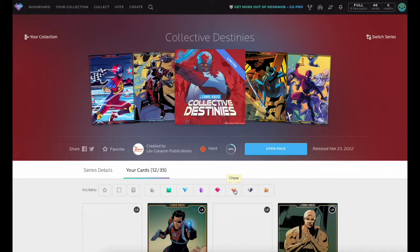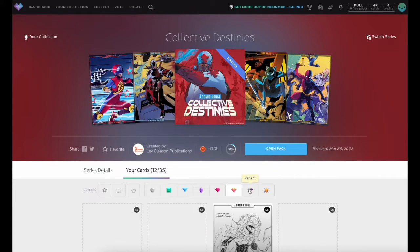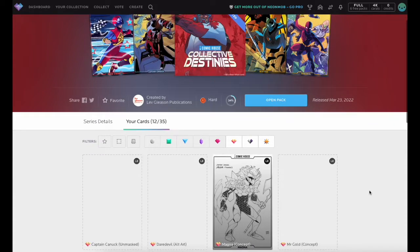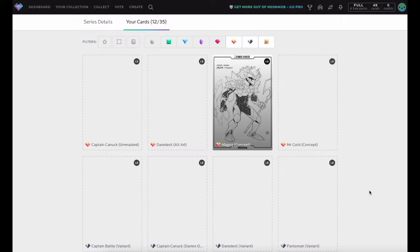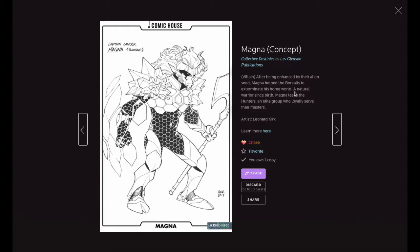The special cards in a series are the Chase, Varian, and Legendary rarities. These cards typically showcase higher quality artworks in a series and offer an additional challenge for collectors. Chase cards are unique in some way, either holding special significance to the artist or displaying a different style from core cards.